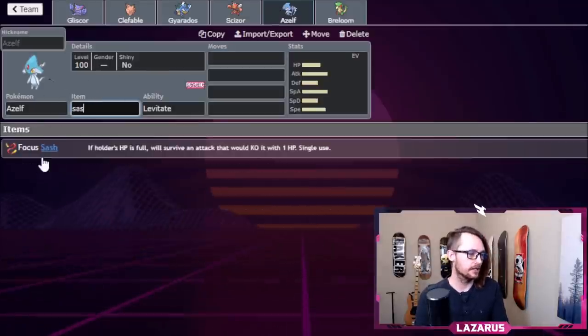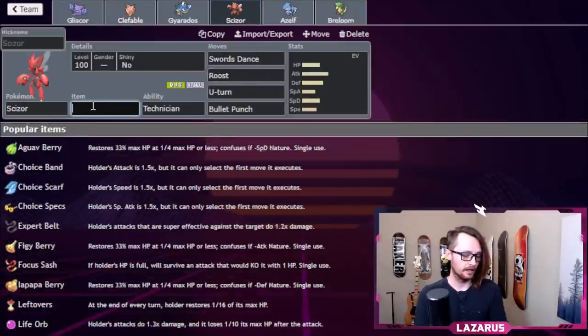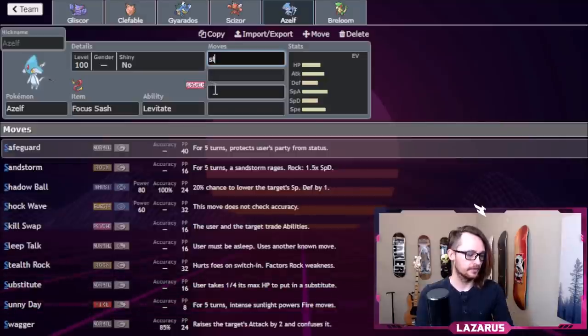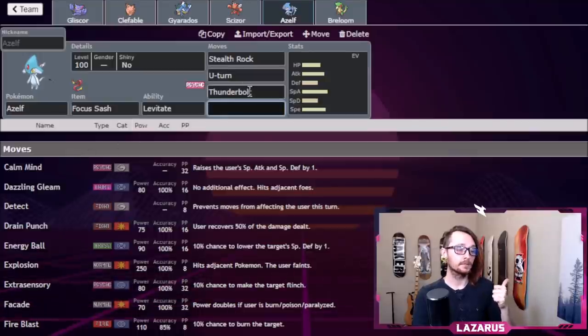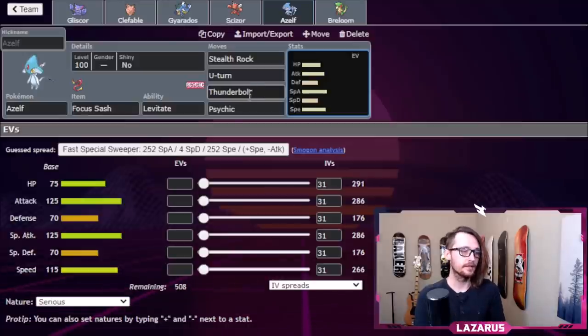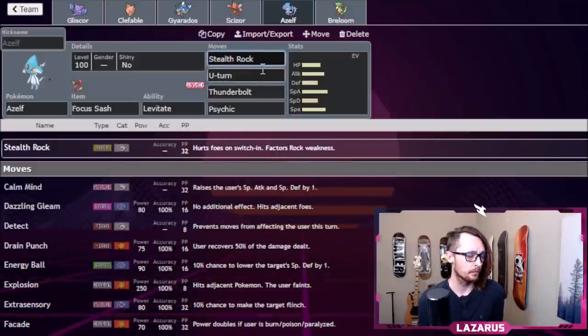Up next is Azelf — I'm building a Focus Sash Azelf. Historically I've built Azelf with Stealth Rocks, U-turn, and Thunderbolt — Thunderbolt was popular because of Gyarados and Peliper before the Peliper ban in OU. I still like Thunderbolt coverage because it pins things like Staraptor, which is really common, and Fire-types like Aerodactyl. After Stealth Rock damage, you can just throw out a Thunderbolt. I think you also need Psychic and U-turn.